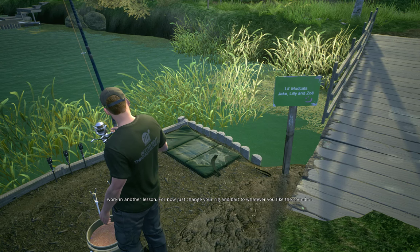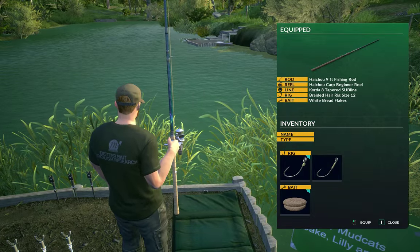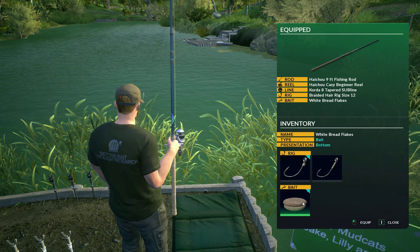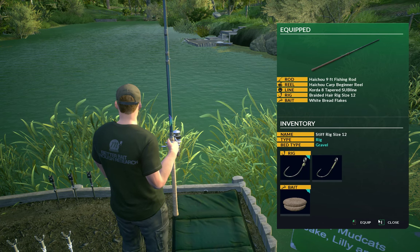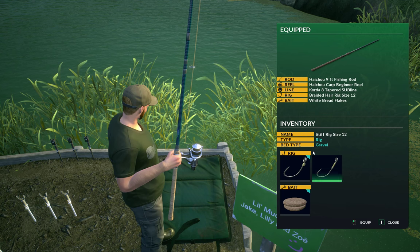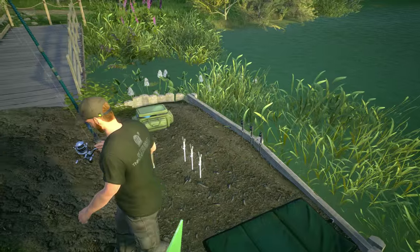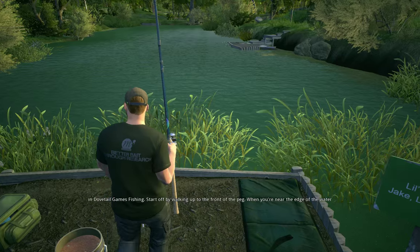We'll explain how different setups work in another lesson. For now just change your rig and bait to whatever you like the sound of. Close your inventory when you're happy with the tackle options you've chosen. You've claimed your peg and you've got your end tackle set up — next I'm going to talk you through how you cast in Dovetail Games Fishing.